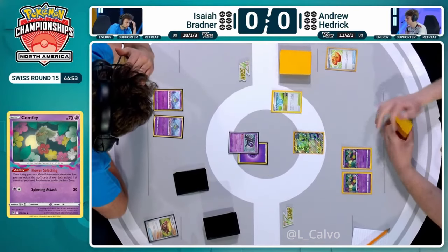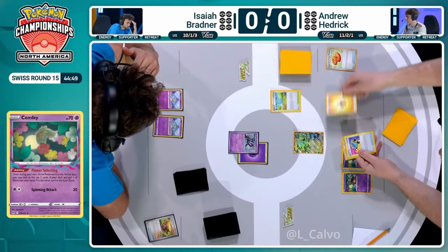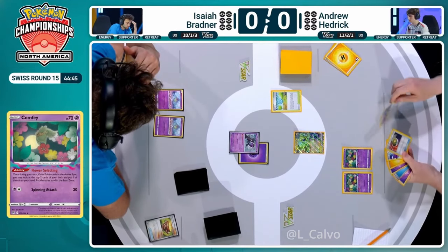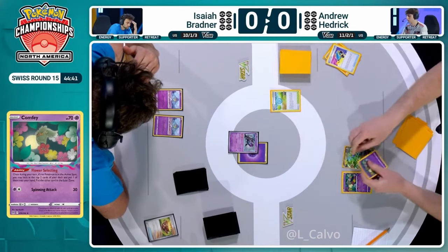Let's see the big three cards for Andrew - this will define how strong his turn is going to be. Nest Ball, Switch card - that's a good start. That means we can get Radiant Greninja in the mix to draw a couple additional cards and start using Flower Selecting here to begin fueling this Lost Zone.